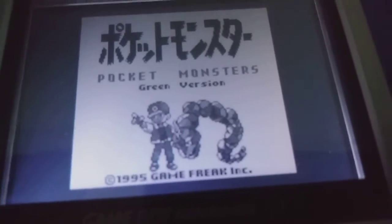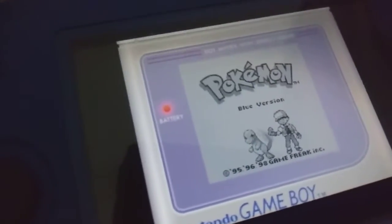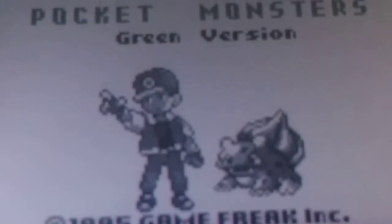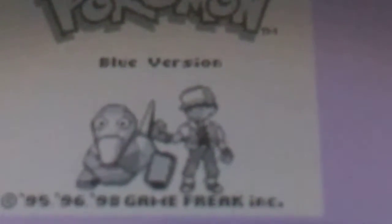For Red and Green, the trainer sprite has his hand pointing up into the air, while for the Blue version, he is holding a Pokéball.